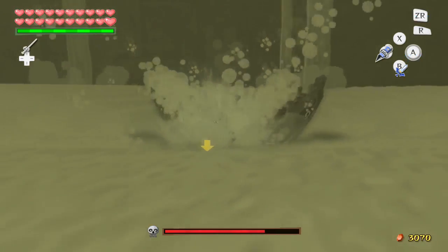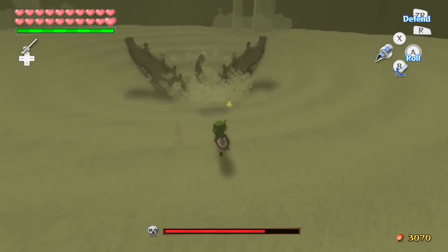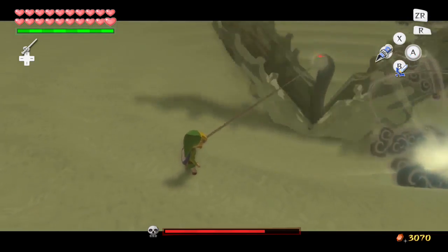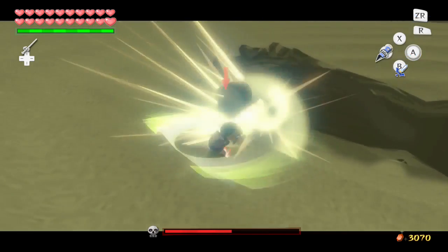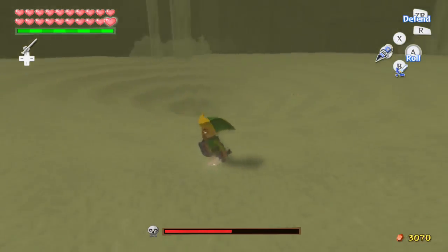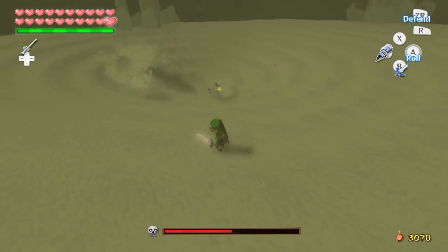Oh god, this sand is pulling me in - stop. These things are so annoying when you're trying to target the tonk. Alright, it's at half health. See, that's the great thing about the Hero's Charm - you know how much is left in these boss fights.